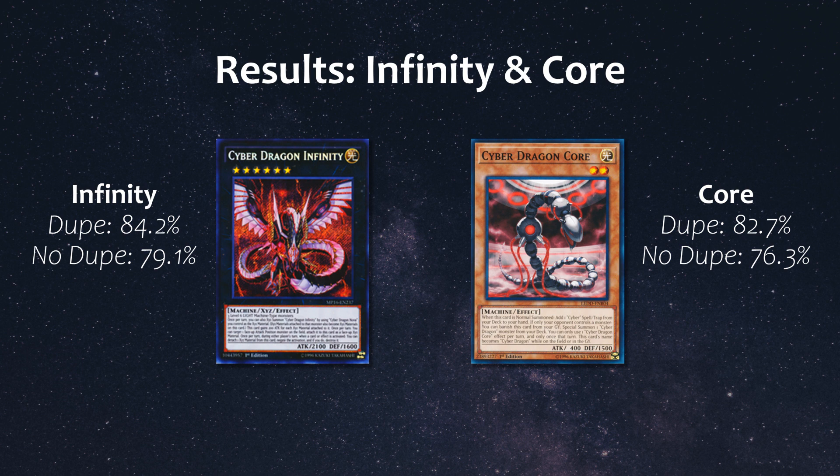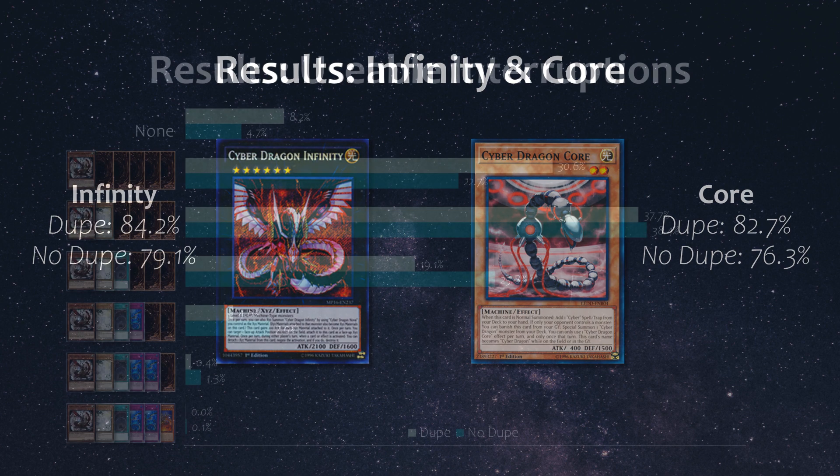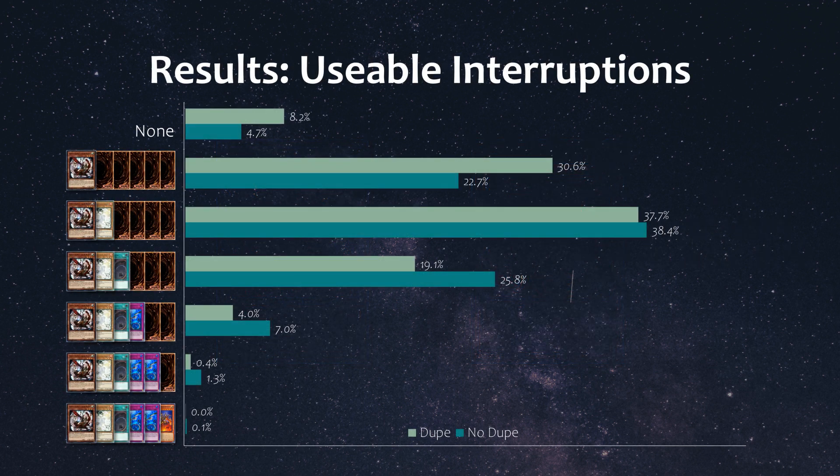You may be wondering how the no dupe build had a comparable proportion of great hands when it goes into Infinity and has access to Core at a lower percentage. If we look at the number of usable interruptions, the number of times we had at least two usable interruptions was about 61% in the dupe build versus 73% in the no dupe build. In other words, while the no dupe build may access Infinity and Core less often, when it does it's more likely to have at least two usable interruptions. Having absolutely zero usable interruptions happened about 8% of the time in the dupe build versus 5% in the no dupe build.